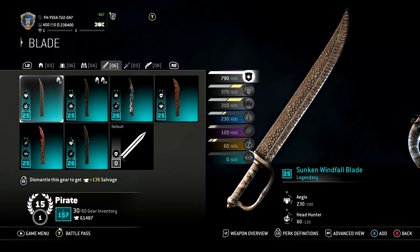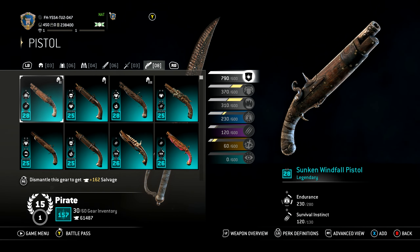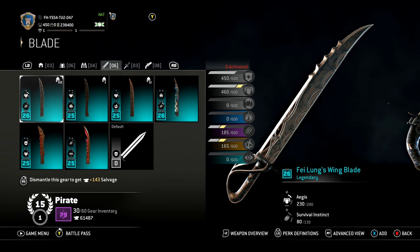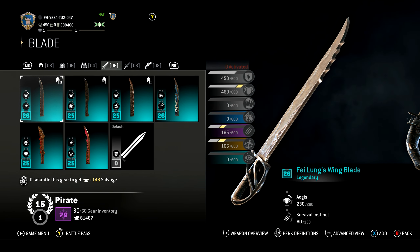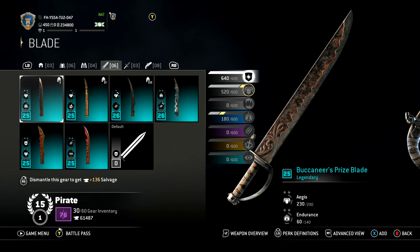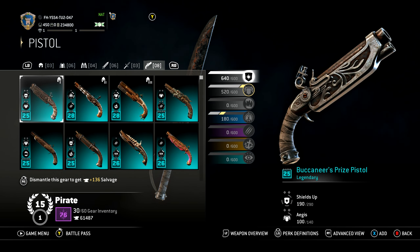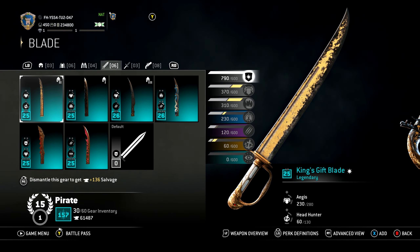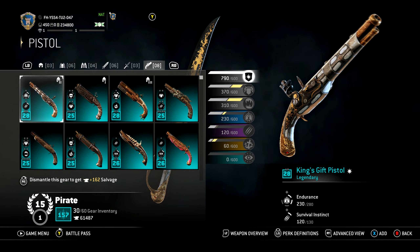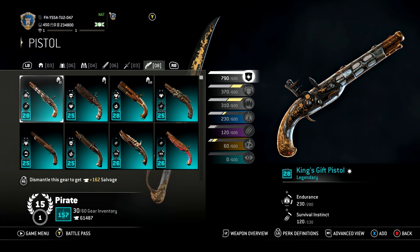Sunken Windfall — that is a very gnarly blade. Fei Lung's Wing — I really like the hilt on this one, and that blade is sharp — no pun intended. The pistol looks cool too. Buccaneer's Prize is simple, but the gun is really fancy. King's Gift has an eagle head on the hilt in gold, and the eagle head on the gun matches the hilt on the sword — that's sweet.